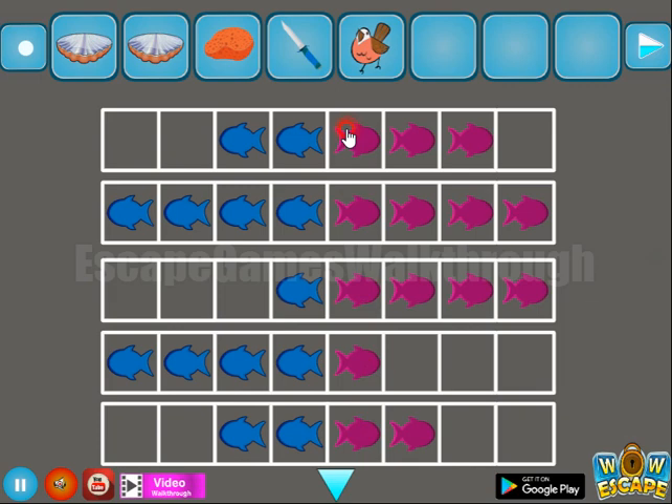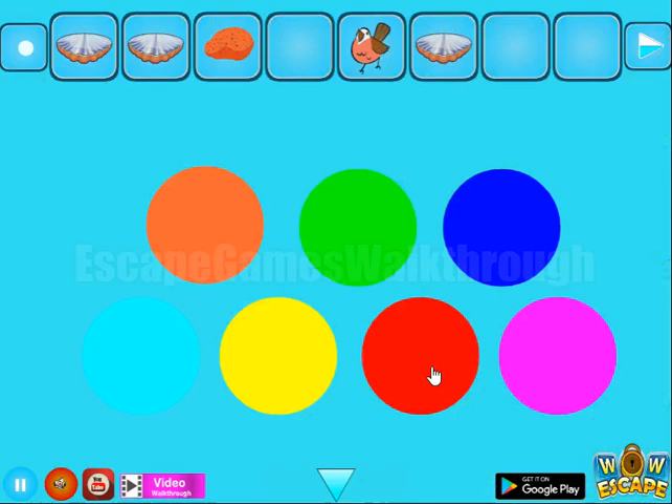One more clamp we have got. Then we have a knife to get a hint of colors, and we need to paint the same colors as these shells here.